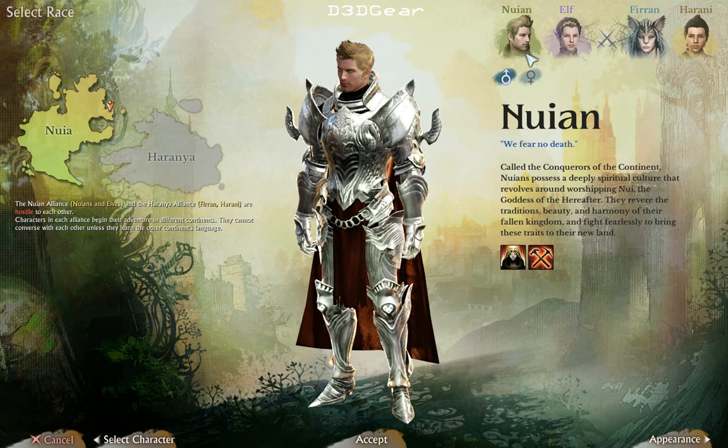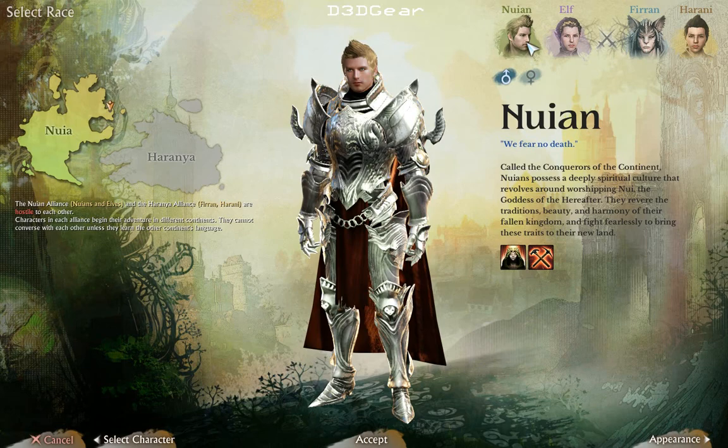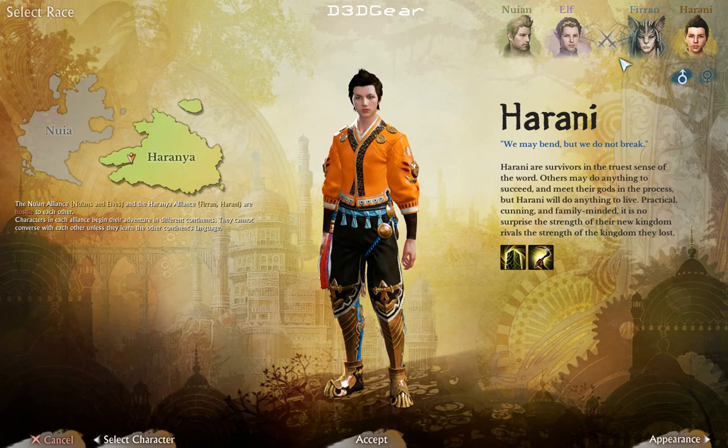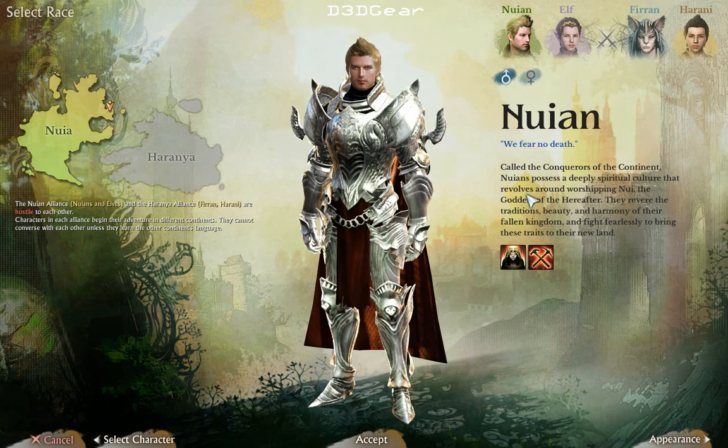As you can see there are four different races: Nguyen, Elf, Kurian, and Harani. I'll probably play Nguyen right now.